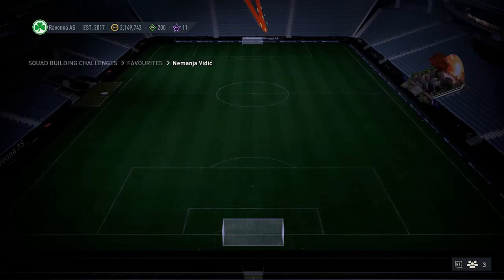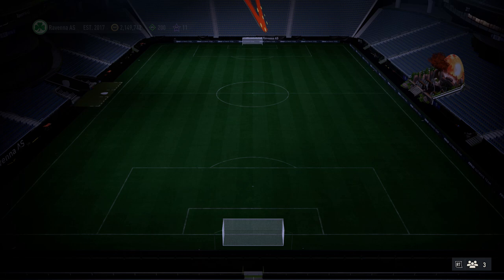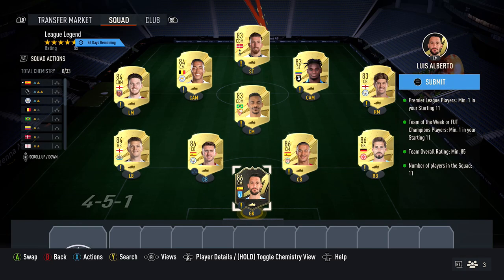Next up, we've got an 85-rated squad which also requires a Team of the Week card and a Premier League player. So first up, you want to pick up 4 x 86-rated cards when doing this. Do pick up a Team of the Week card as well — the 86-rated cards probably cost around 19,000 coins for my ones.